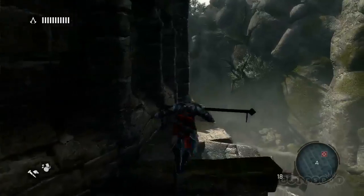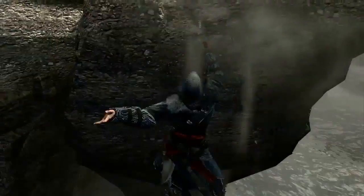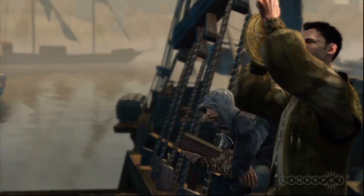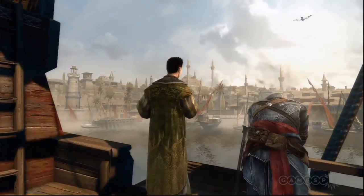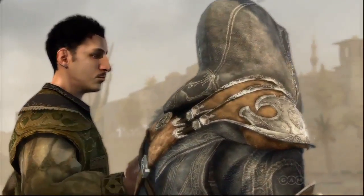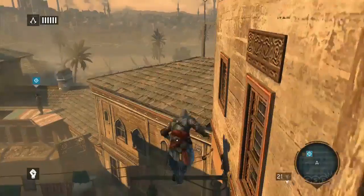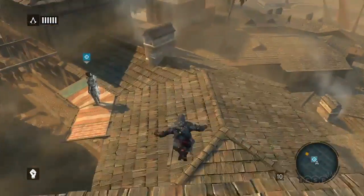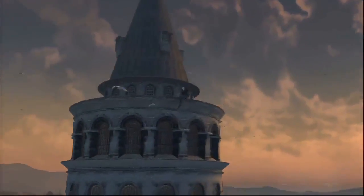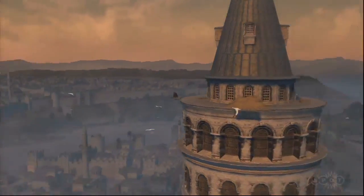The hook blade lets you jump slightly further, extending your reach, and if you're falling you can reach a bit further to catch yourself. This changed city design — the first district, Galata, had to be designed for both hook blade and non-hook blade play. Streets could be a bit wider, but buildings weren't made taller; some elements are just spaced differently to account for the extra reach.